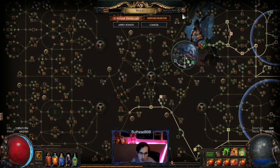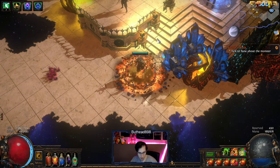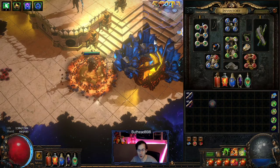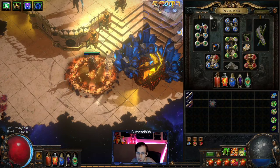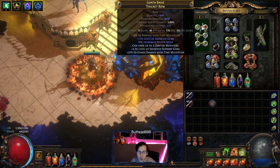That's pretty much it with the skill tree — very simple. Also take two passive points, because you need all the passive points you can get. So the gear on this character — the bow.